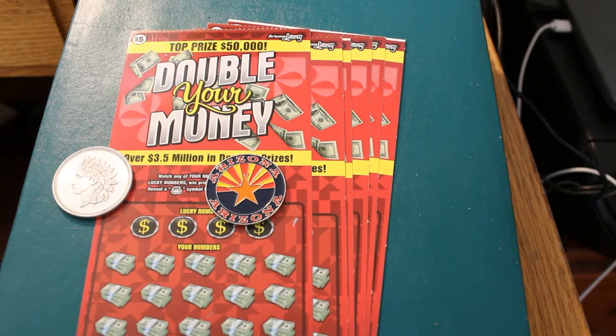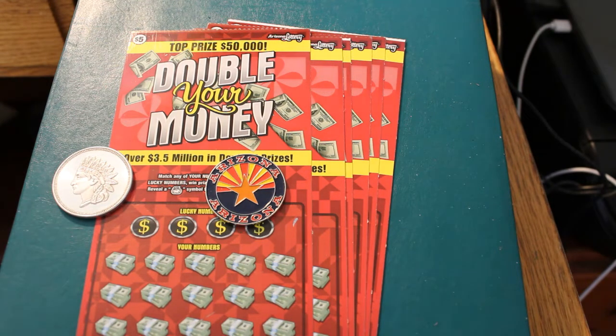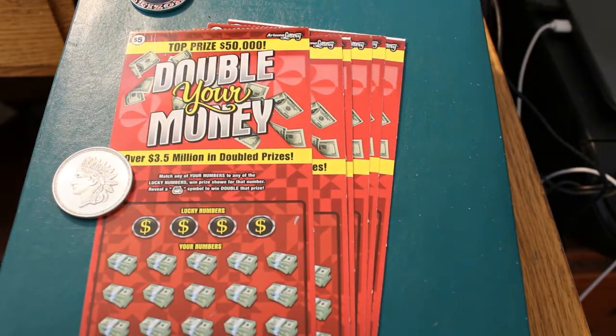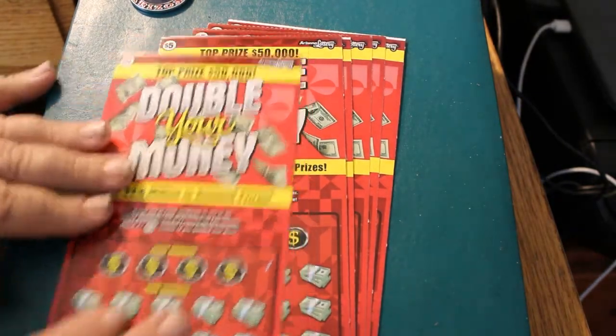Hello YouTube, AZ Scratchers here with another session. So what we have here today is a brand new Arizona Scratcher game — a five dollar ticket, Double Your Money. Basically, you match your numbers to the winning numbers, and reveal a money bag to win double the prize. I've got tickets 049 through 054, that's six tickets. Let's see what this new game can do for us.